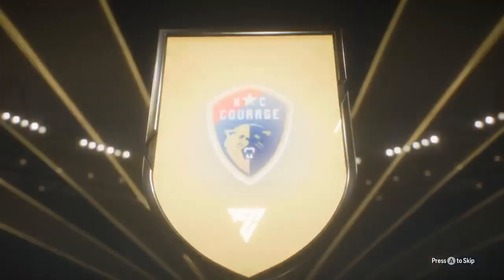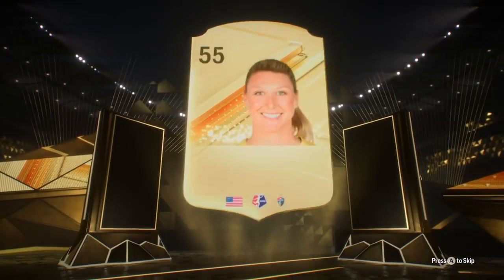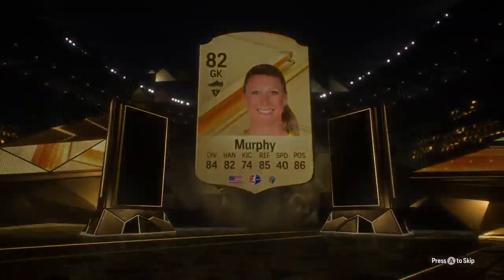I'm hoping for a lot of fodder today to put into the exchange method, which is actually a really good method. We're starting off with an NC Courage - it's going to be low-rated, something I've never heard of before. Oh, it's Murphy.